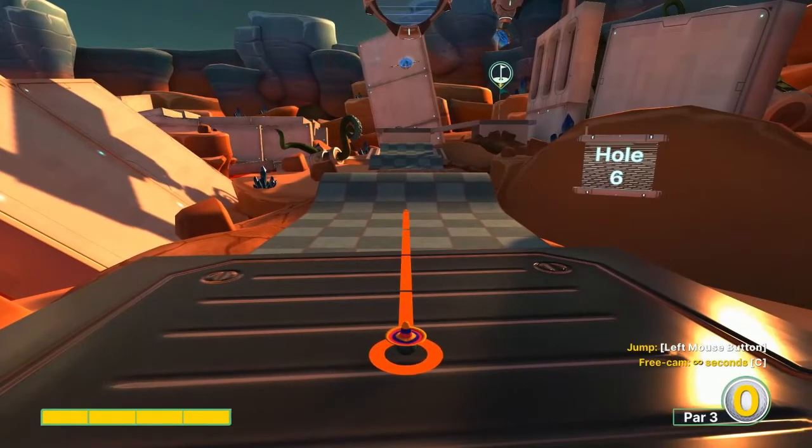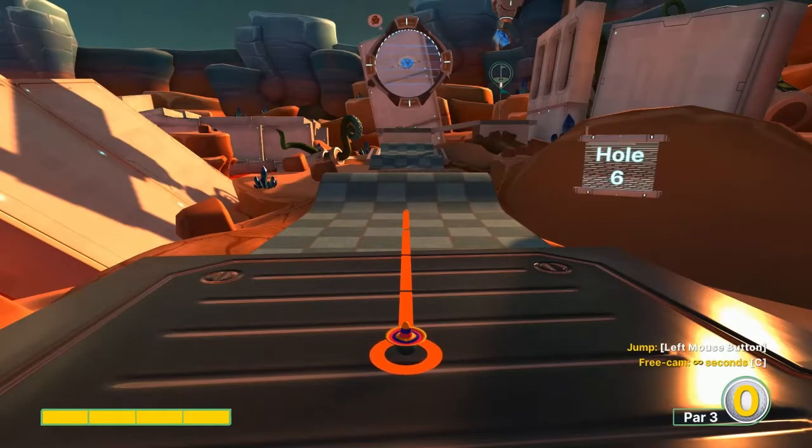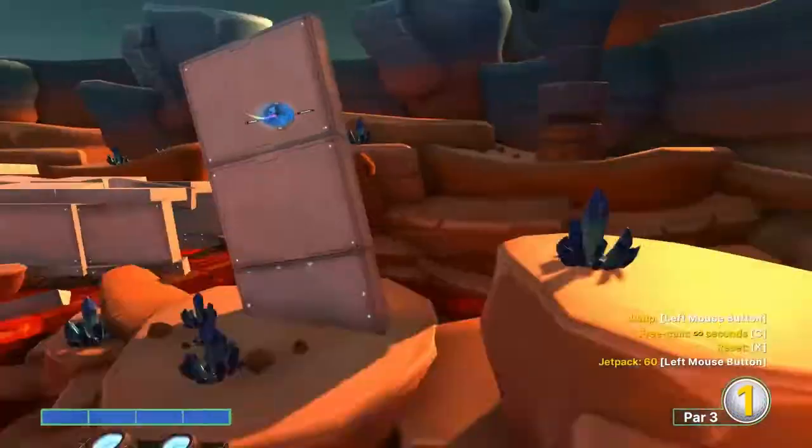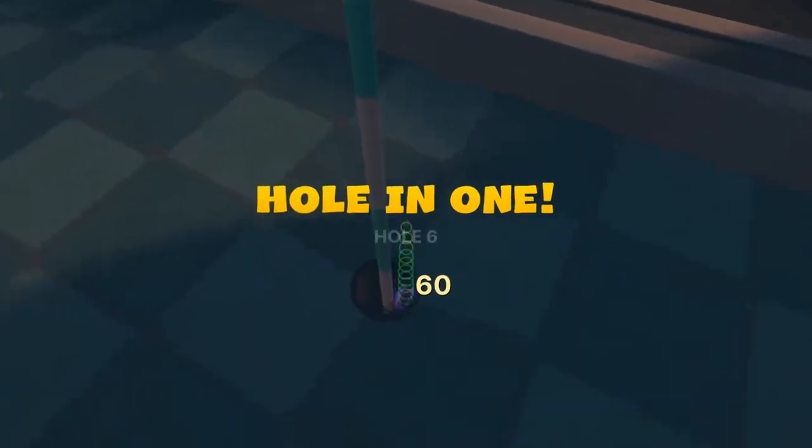Number six: go full speed when this lowers — let it into the portal back here and drop in for a hole in one.